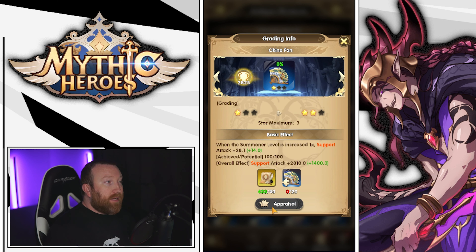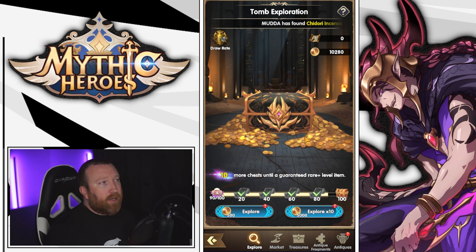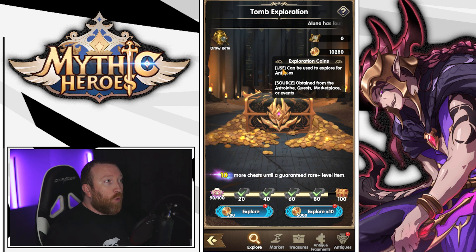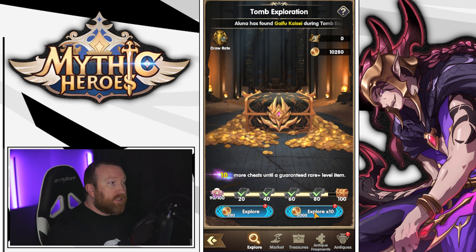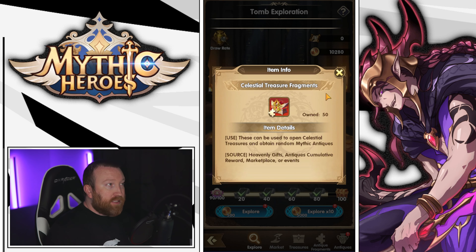You can also have ones you have not owned yet — activating them uses the shards you get from doing summons, which unlocks what you have. Then you can come to the ones you do own, appraise them, get their star levels up, and increase their benefits and stats.